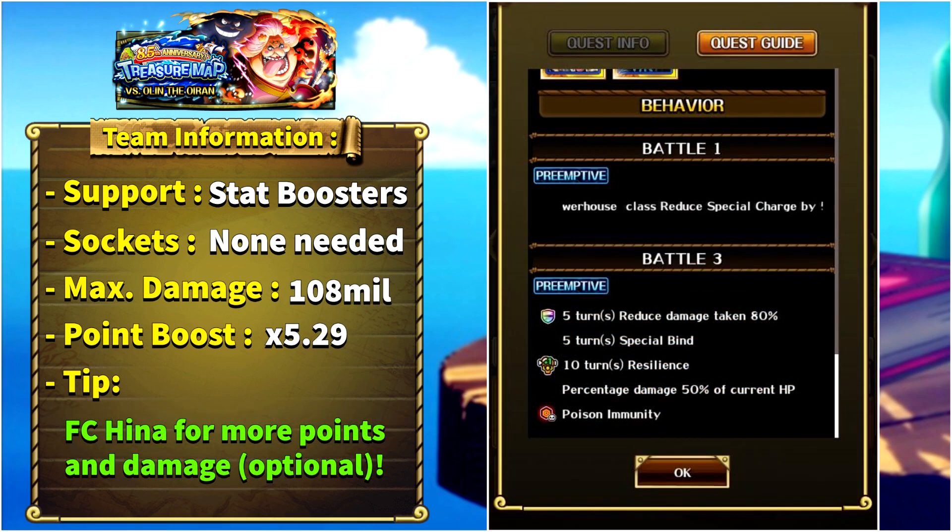The next miniboss is Strength Hawkins. Special cooldown reduction is given to striker, driven, and powerhouse units. In stage number three, Hawkins will gain five turns of damage reduction and 10 turns of resilience, provide five turns of special bind to all of our units, give us an HP cut for 50%, and gain poison immunity — so you cannot bypass the resilience with poison.